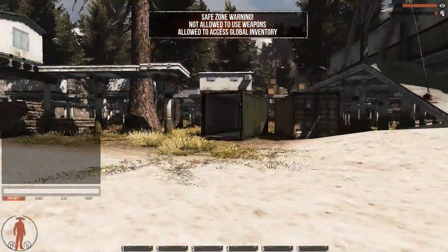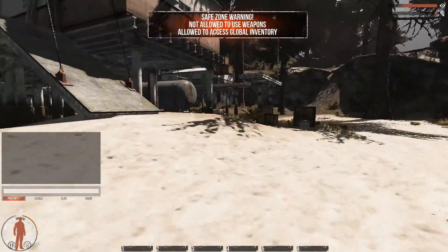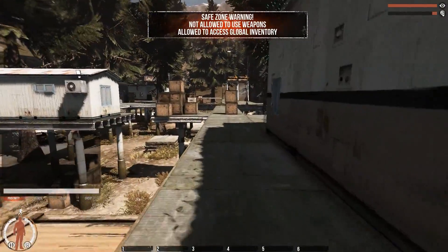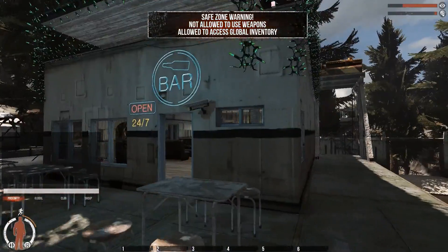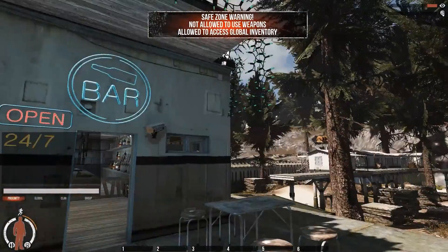You can access your global inventory and the general store without leaving the game. I don't see any new buildings yet. Here we go — a bar. Opened 24x7. That's nice. Let's go inside.